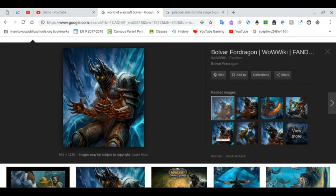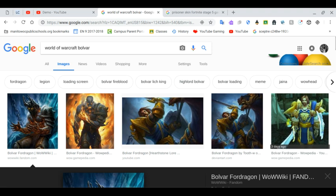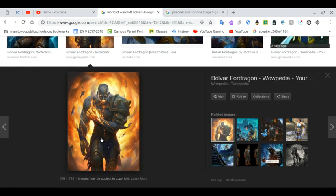If you guys didn't know, Donald Mustard — he works at Epic — usually teases things for certain future events. He did end up teasing something about the Fire King Stage 5. He changed his bio on Twitter, his location, to something like 'Roaming Free.' The Fire King is roaming free. Maybe he is the reason that these earthquakes are happening. Who knows, man? This is crazy.